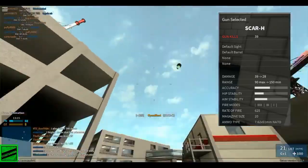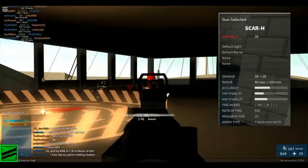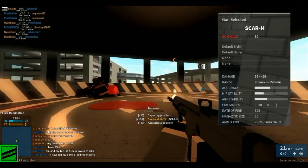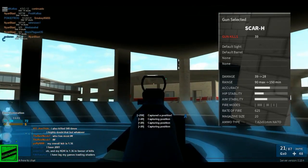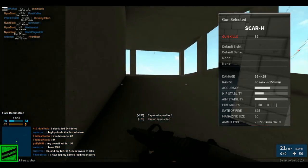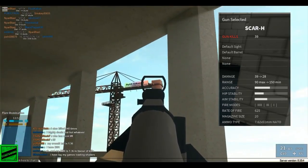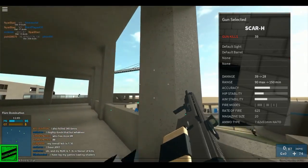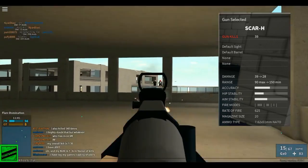There are three fire modes: fully automatic, burst, and single. I use it on fully automatic — I feel like that's the best. Arguably, people like to use single shot and use it as a rifle. But since it does a lot of damage close up, I like to keep it on full automatic. The rate of fire is actually 625 — that's decent. That's nothing compared to the AN-94, but it is a battle rifle, so it fires slower but with heavier shells.